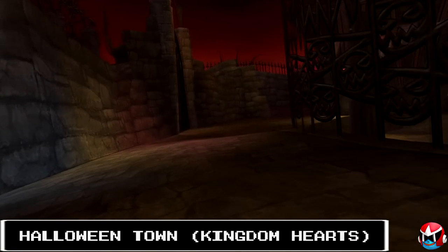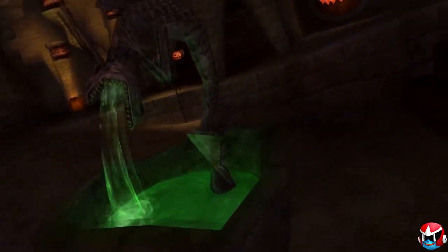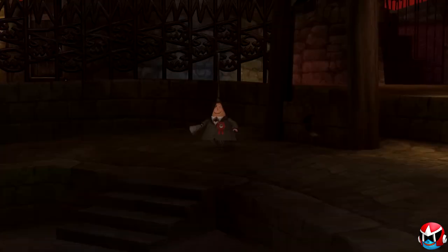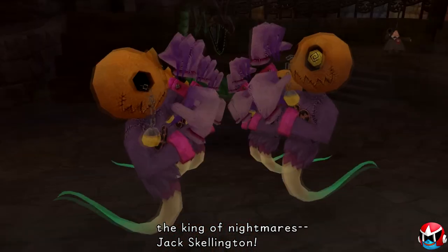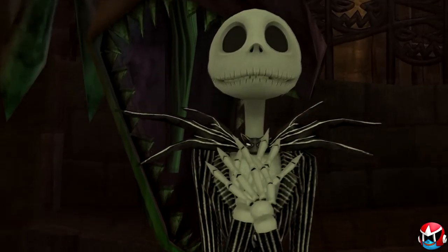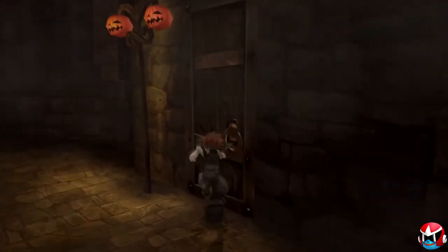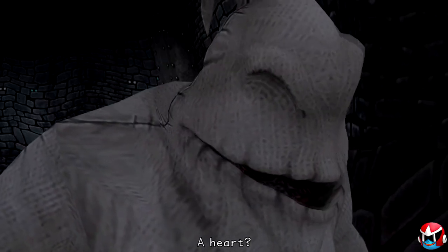Number 6 had to be Halloween Town from Kingdom Hearts. In Kingdom Hearts you go to a bunch of different Disney-themed areas, from Pride Rock to Agrabah, but the place we're talking about is Halloween Town from The Nightmare Before Christmas. It's a fully fleshed-out environment of Halloween Town — I always love when you see a movie or show and never get to fully interact with it until the video game version. They did a perfect job here. You get to hang out with Jack Skellington and there's an encounter with Oogie Boogie. I'm not the biggest Nightmare Before Christmas fan as an adult, but they did such a good job in Kingdom Hearts that I had to put it on the list.